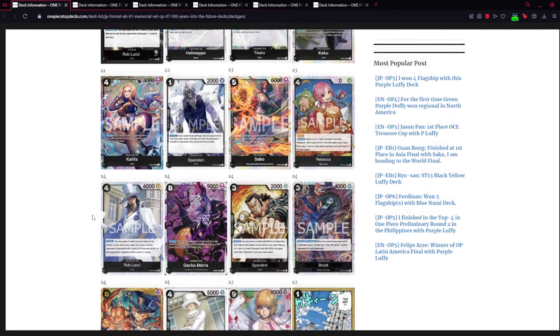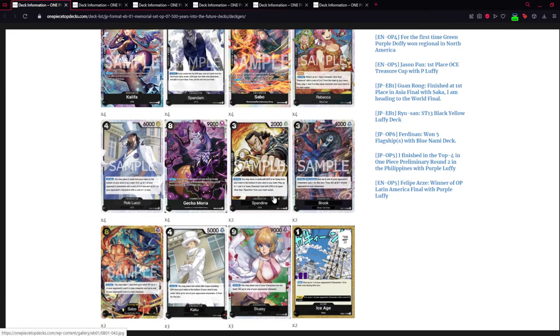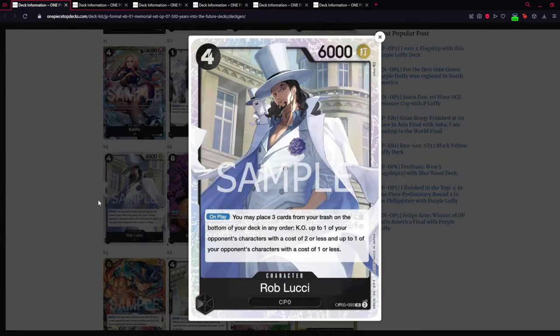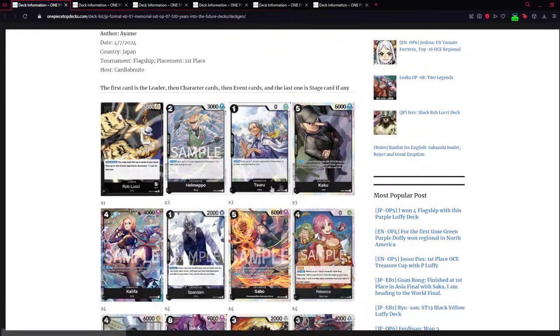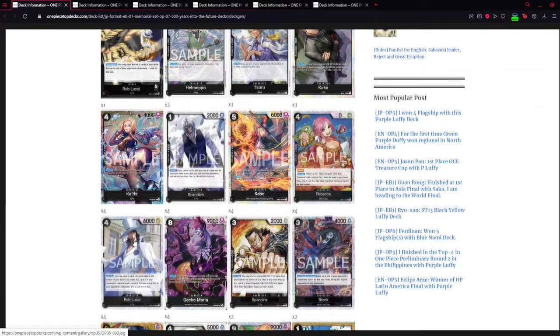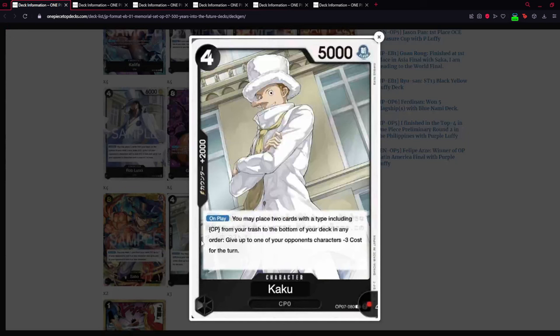For new edition cards, we have Spandine — he plays a four or lower cost character with CP in its type other than himself, so he can play Rob Lucci, Khalifa, Stussy, or the new Kaku. The new Kaku is basically just a minus three cost for an enemy card and he is a 2K counter, which is really good.